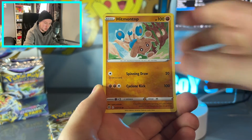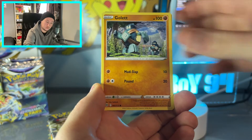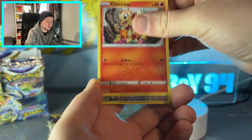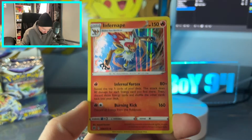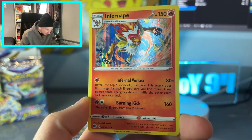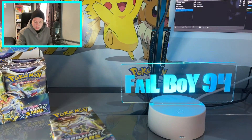Pack one reveals: Luxio, Hitmonchan, Magma Basin, Shinx, Impidimp, Golik, Castform, Chimchar. We've got Tornadus as the reverse, and an Infernape Holo. So we've got a holo to start off — great artwork as well. I love the fire blast — or I'm guessing it's Infernal War Tense. That looks really cool. So we've got one holo to start us off.